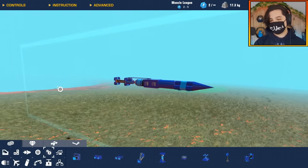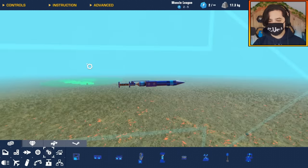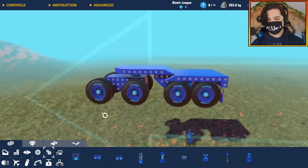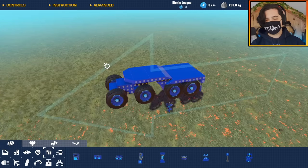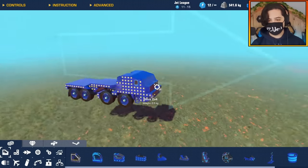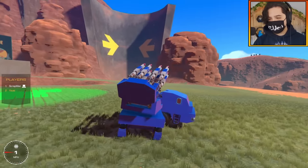I have no idea how it will actually perform until I make the vehicle itself, so let's get started on that. I'm going for a flatbed truck design where the missiles are going to be on the back, inspired by real life military trucks. This is what I've got so far — it's looking very very cool indeed. This is what one rocket looks like and it's pretty decent.